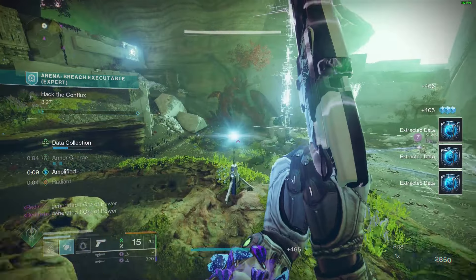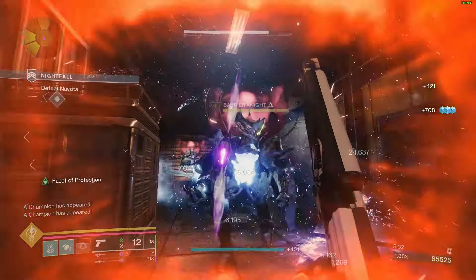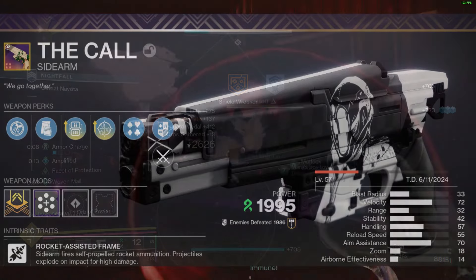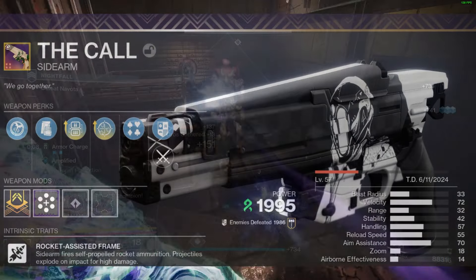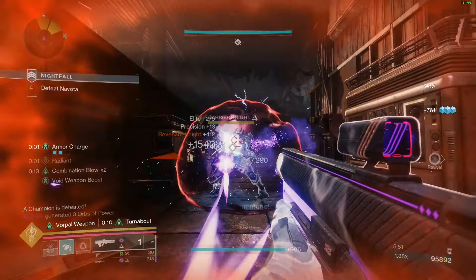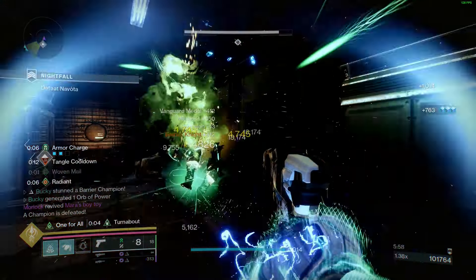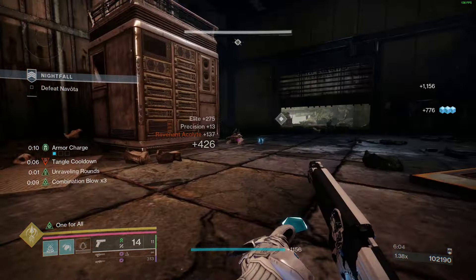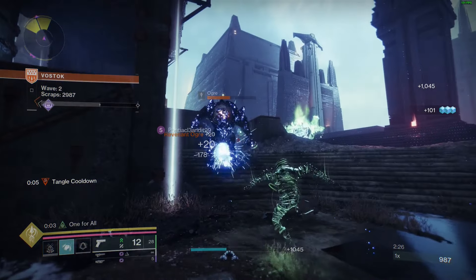Moving on to the weapons: your energy slot will be Graviton Lance, and like I mentioned you could use Buried Bloodline here if you want to add Devour to all of this. Your kinetic slot will be the Call — the Strand Rocket Pistol Sidearm with Quick Launch, Tactical Mag, Lead from Gold, and One for All with a Backup Mag mod. You can also go Demolitionist over Lead from Gold for more synergy with your Moths. Since you will pretty much always have Volatile Rounds or Unraveling Rounds, I would recommend keeping your Heavy a Void or Strand weapon. Good suggestions would be Commemoration, Hammerhead, Edge Transit, or the new Rocket Launcher Faith Keeper for Void, and for Strand you can go with Cataphract, Caraxes, or Pro Memoria.